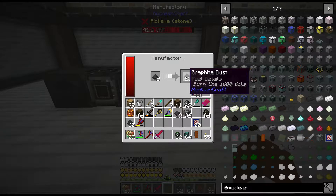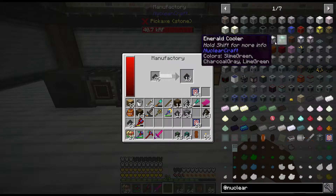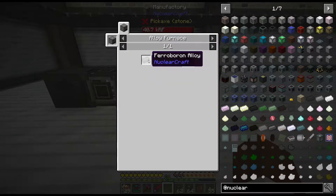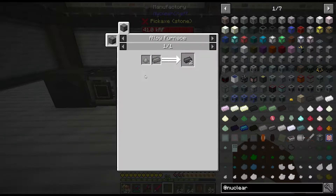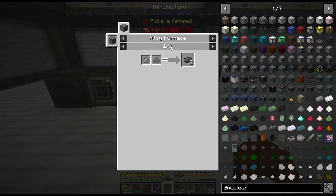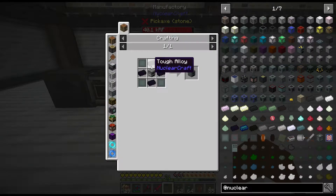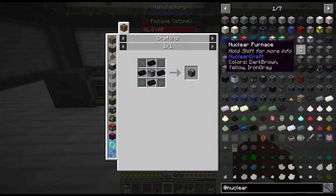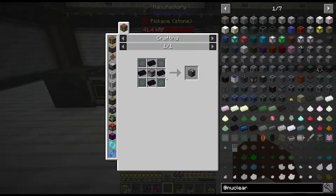Our first goal is just to get the stuff we need to make these two things. We have boron, we have steel growing in our garden, we're getting boron from our environmental tech area, and then we need graphite and lead. I believe that's everything you need for the reactor casing, so we need to whip ourselves an alloy furnace as our next step.